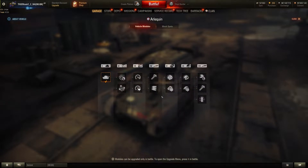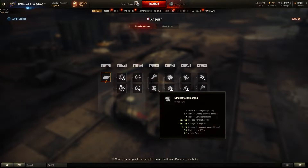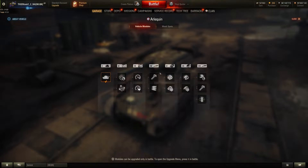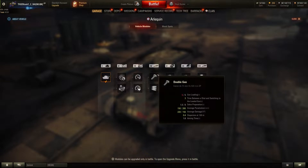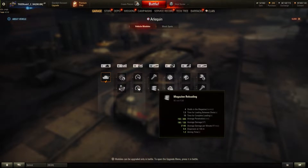The third upgrade I have tried out is magazine reloading with the auto-reloading feature, and that was quite neat — I would certainly go for that again. The other option is a double barrel gun, but to be fair your reload time is quite long. I prefer the magazine because you have four shells and that's pretty good. The average penetration is decent — 150mm with HEAT, 200mm with APCR, and 190 damage with HEAT.